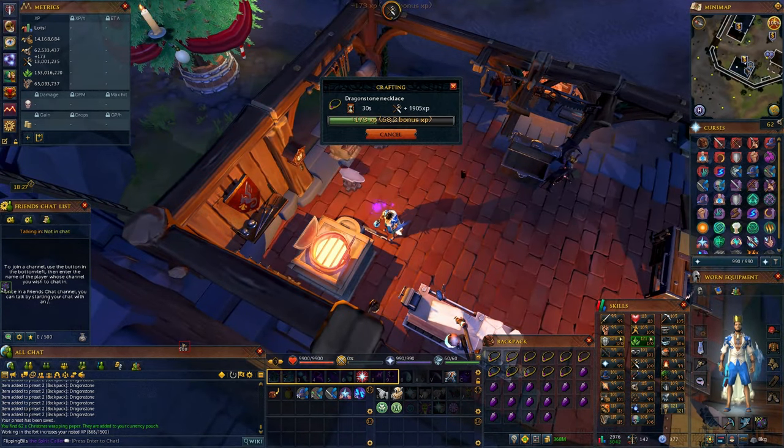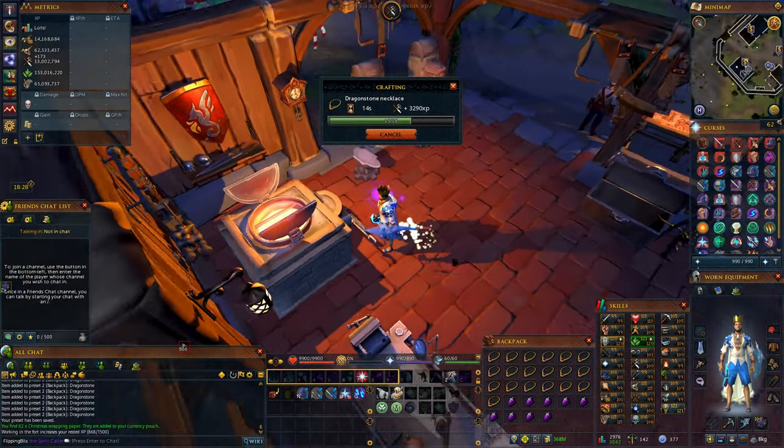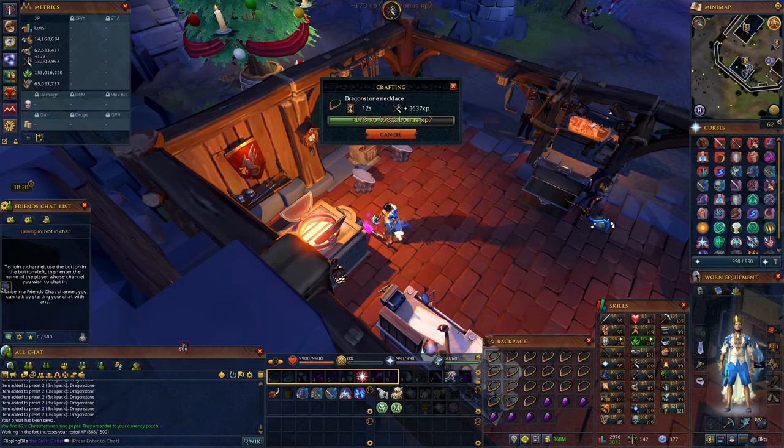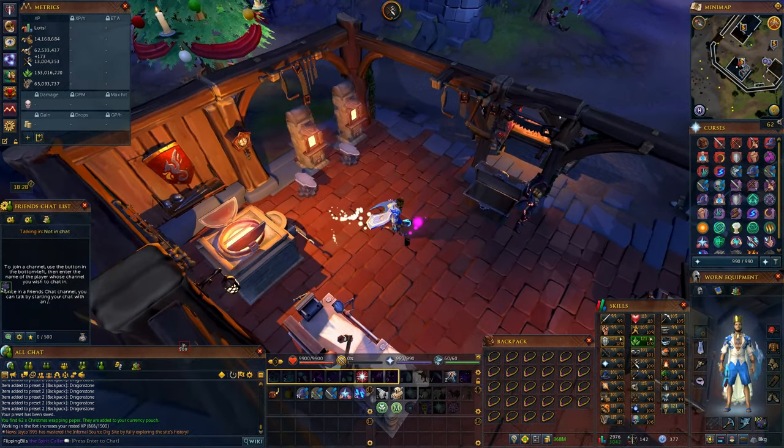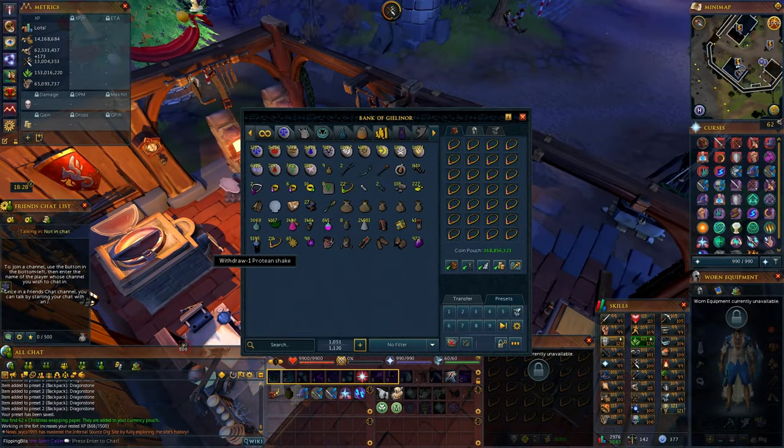I have pulse cores on me right now while doing this, so I'm getting a lot more experience per item than base experience would be. This method is roughly 176,000 crafting XP per hour. With boosts, I think the most I was able to get was about 380,000 per hour — that's with pulse cores and the plus 50% experience bomb, but that's without bonus XP. So if you had bonus XP and pulse cores, you can get up to 350,000 XP per hour.